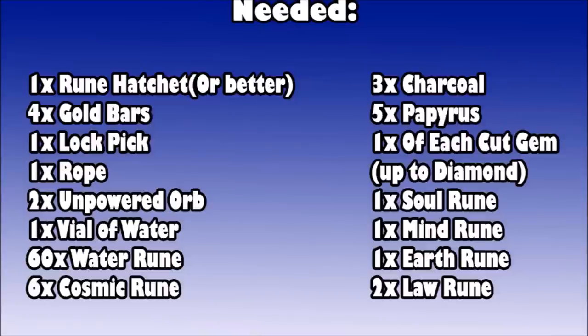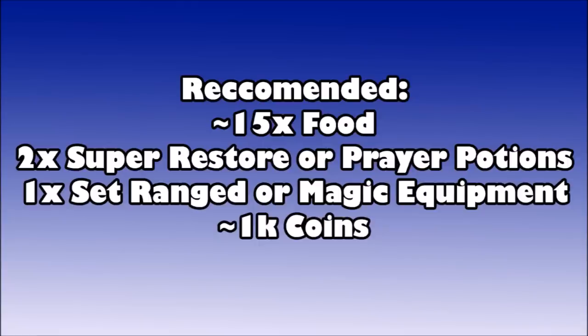You need one of each gem up to diamond — make sure those are cut, that's from opal and jade all the way up to diamond in terms of tiers. You're going to need one soul rune, one mind rune, one earth rune, and two law runes. This is a lot of stuff and won't fit in one inventory; you can possibly do this in two trips, but I'm going to show you how to do this quest in three trips to the bank so you have room for food and potions.